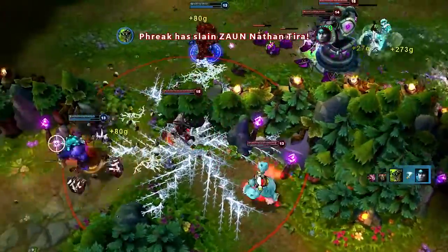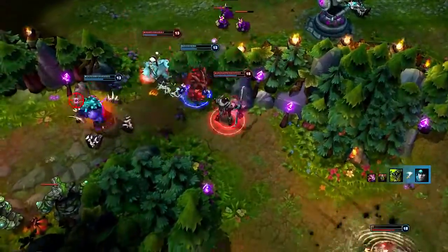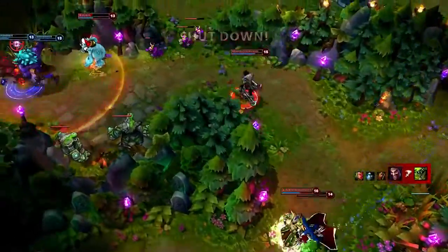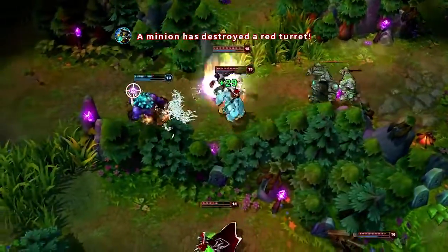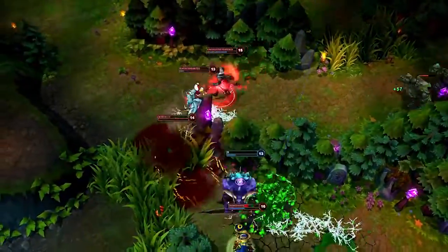Draven is exceptional at cleaning up fights. As he gets into a battle, he finds Renekton low, picking him up with Whirling Death and a flash into a basic attack. Draven turns to hunt Alistar, hitting Blood Rush to catch up and prepare Spinning Axe. Constantly throwing and catching Spinning Axes allows Draven to continue Blood Rush, picking up two kills in the fight.